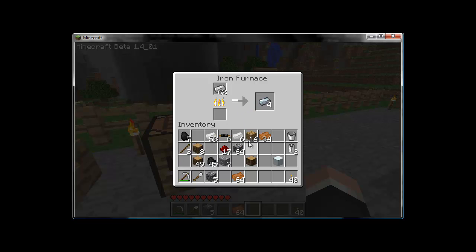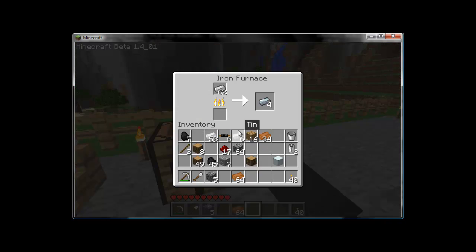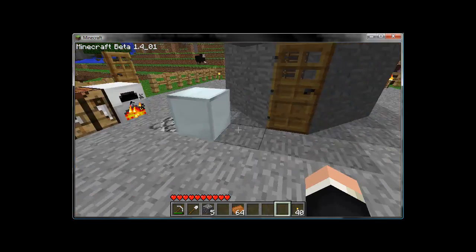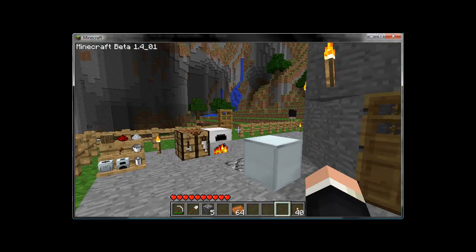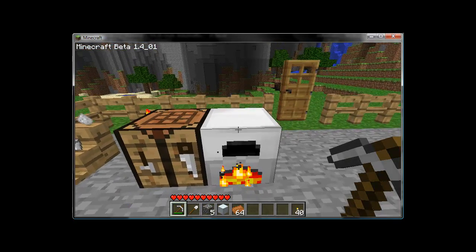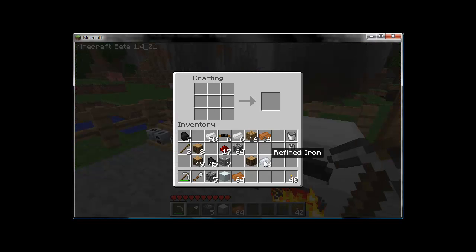Once you get your eight pieces of refined iron, come back to the crafting table. We're going to make a block called a machine block. Machine blocks place just like iron blocks — they're a little darker and not as white. They're a basic machine component used in other recipes. To make one, take eight pieces of refined iron and arrange them around the outside of the crafting grid, just like you would a furnace, and you get a machine block.